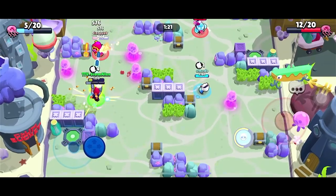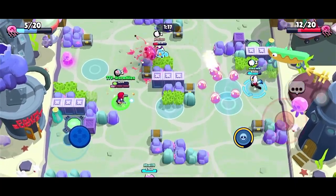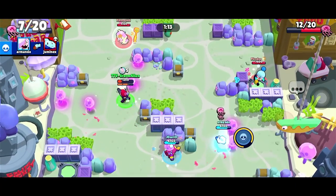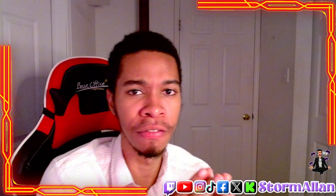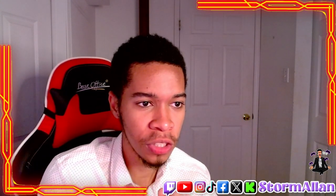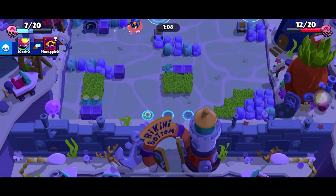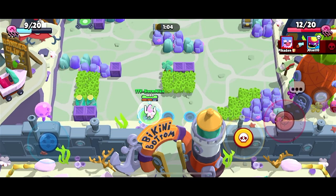For a quick overall breakdown — this mode is quite similar to Gem Grab. You have jellyfishes spawning over the map throughout the duration of the game. The first team to get 20 jellyfishes wins. But the difference is, once you collect these jellyfishes, there is a timer, and once that timer has elapsed, you will have those jellyfishes indefinitely.